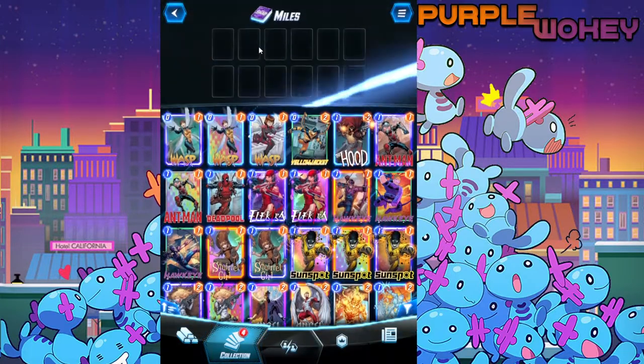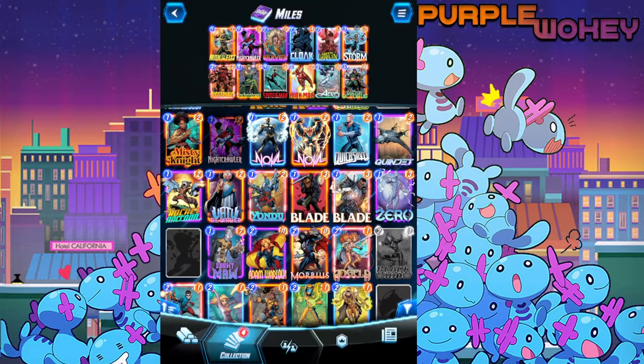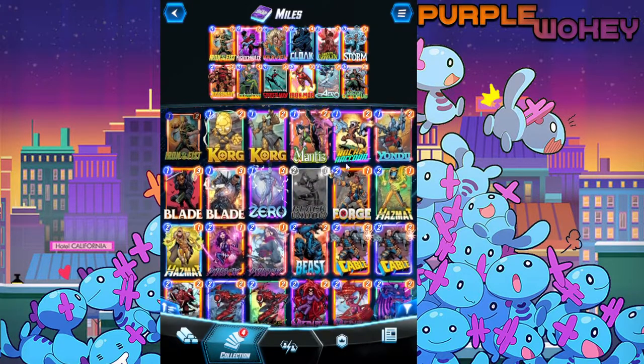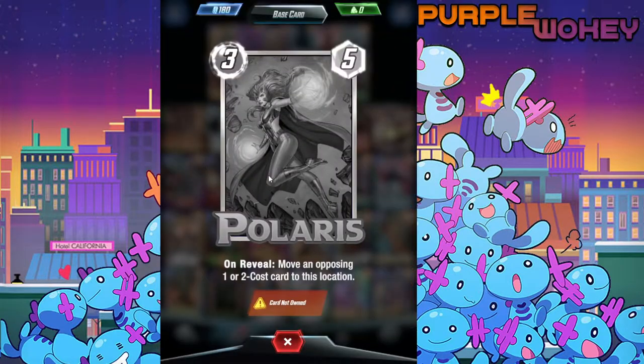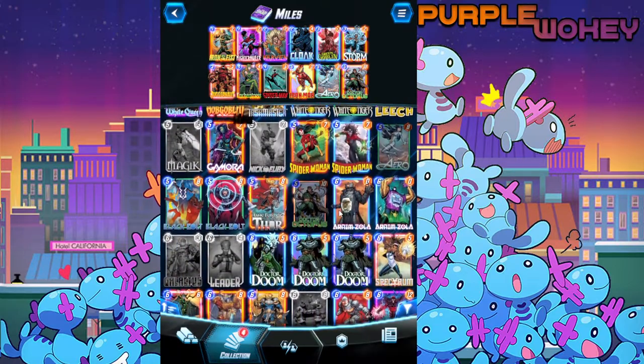That's the deck. If there's one thing I would say should definitely be added, it's obviously Polaris — I just don't have her. She's a three-cost five that moves an opposing one or two-cost card to this location — extremely good because it also disrupts what your opponent's trying to play. It does require you to think a little more about placement, because one wrong move and it's all gone.